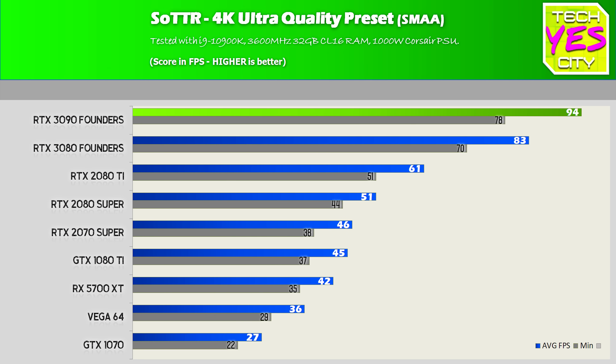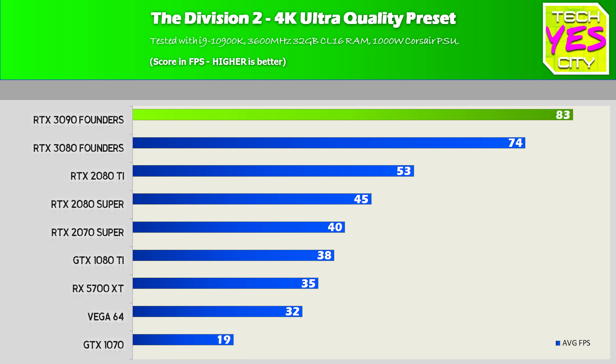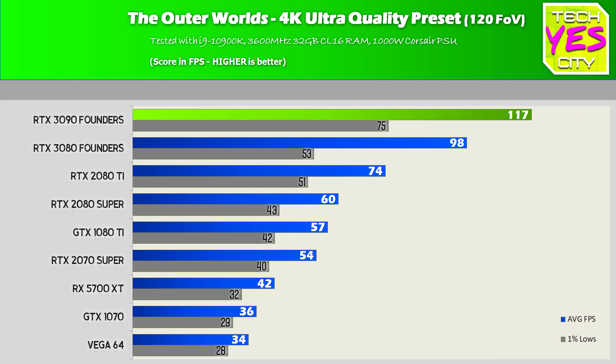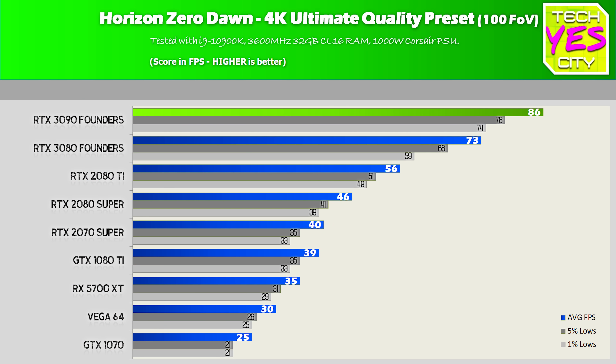Running 4K gaming benchmarks, this translates into around a 15% performance boost on average — at least that's what I'm seeing when I tested Shadow of the Tomb Raider, Call of Duty Modern Warfare, Tom Clancy's The Division 2, MechWarrior 5, Outer Worlds, Fortnite, Horizon Zero Dawn, and Doom Eternal.